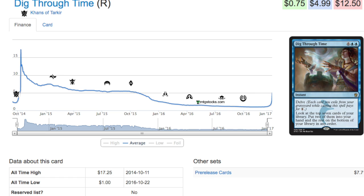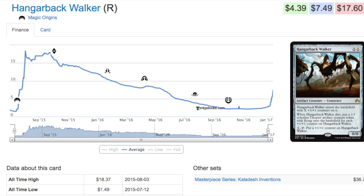Frontier as a format will be cheap and affordable for people who played during Khans of Tarkir and did not sell their collection. That's the majority of players during that period. I typically tried to sell but for Khans of Tarkir I didn't make any attempt because the value was all in the Fetchlands. You could either sell Fetchlands or sell pretty much nothing — all the value was in the Fetchlands after rotation, and that tanks the other cards like Dig Through Time and Anafenza.